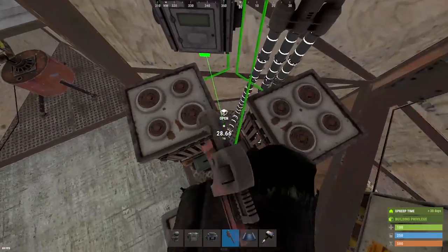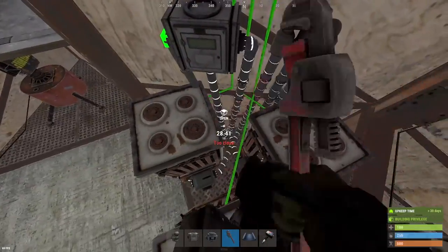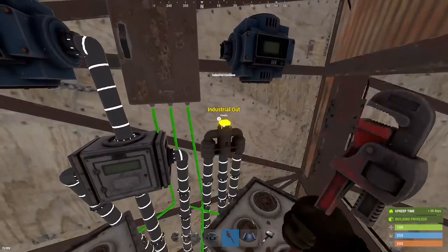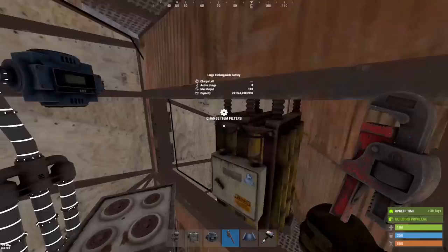And then the splitter is going to go on the industrial in, which is going to put our materials from our drop boxes into the furnaces automatically for us. So this is a fully automated circuit here.